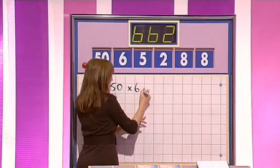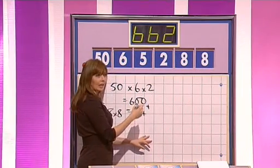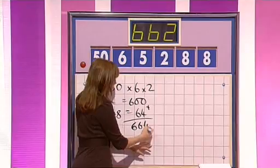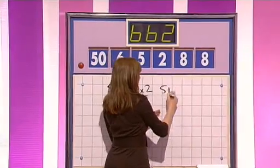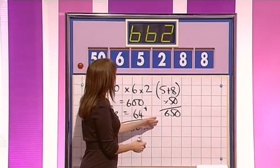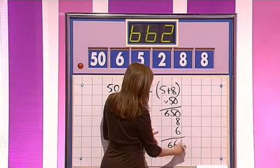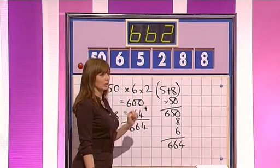Right, 662, Garvin? 664. Two away, Michael. I have 664 as well. Okay, Garvin, you go first. 50 times 6 times 2 equals 600. Yes, 50 multiplied by the 6 multiplied by the 2 gives you 600. 8 times 8 equals 64, and add that on — is 664. And Michael? 5 plus 8 is 13, times 50 is 650, and the other 8 plus the 6 — adding 14 — is 664. That's correct. You haven't used the 2, have you? You could have taken the 2 away to get 10 points.